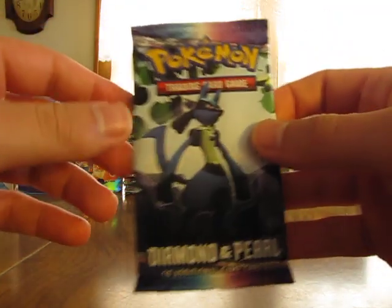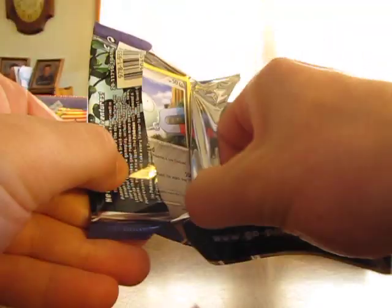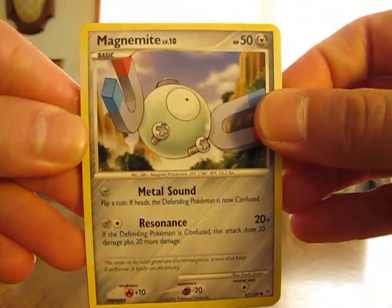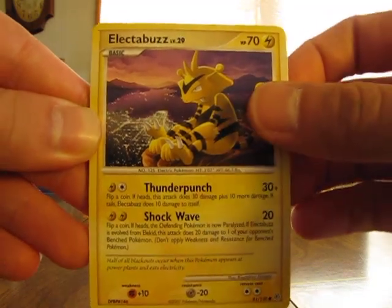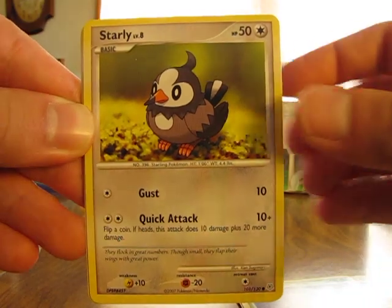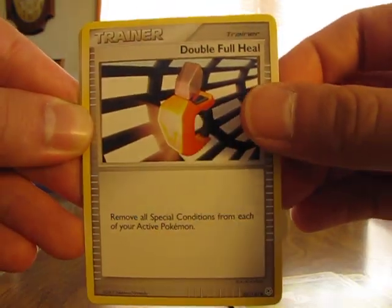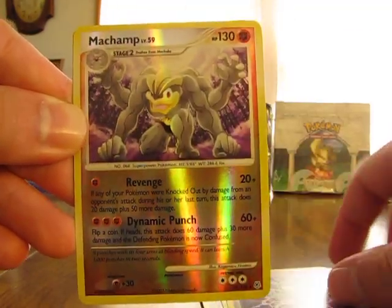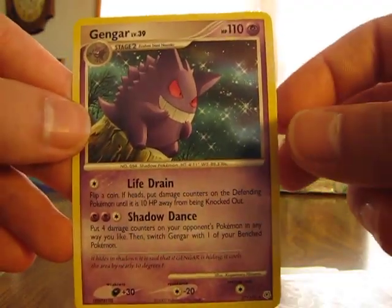On to the Diamond and Pearl. I actually haven't opened any booster boxes of Diamond and Pearl — just not really too many cards that interest me in that set, because there's only three Level X cards and that's about it for the rares. We have a Magnemite, Electabuzz, Gastly, Turtwig, Starly, Double Full Heal, Prinplup, Magneton, Reverse Machamp — yep, that's a rare, that's a nice one. And a Gengar, not a holo, just a rare.